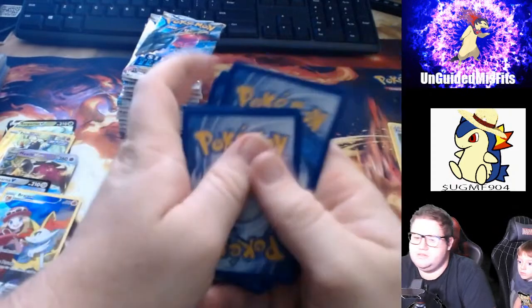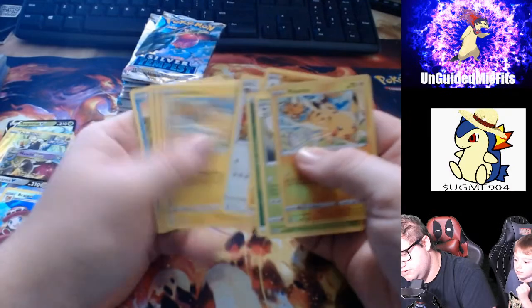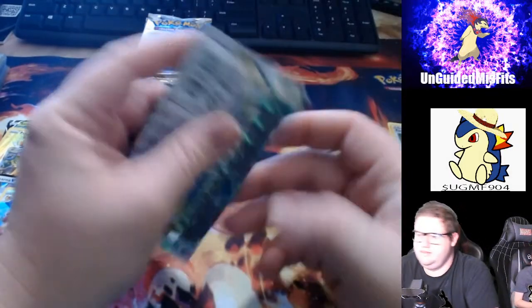Four, five, six. Trainer Gallery? Nope. Reverse Holo Pikachu! Yes, yes, yes! Look, another Pikachu. And another crony type. Oh my god. Even John — oh my god.